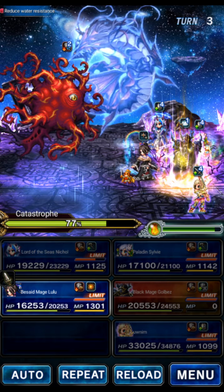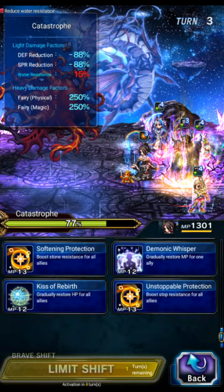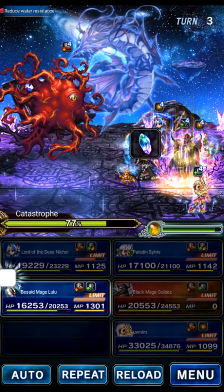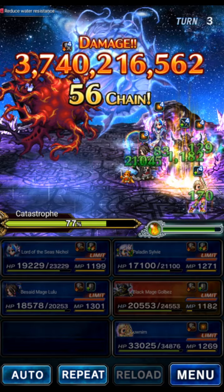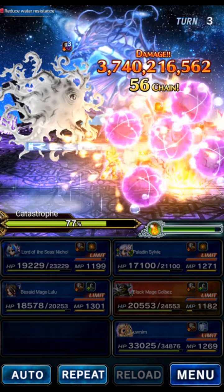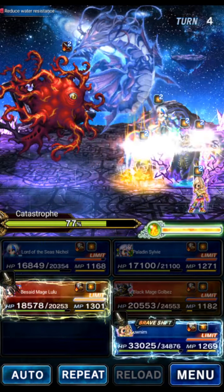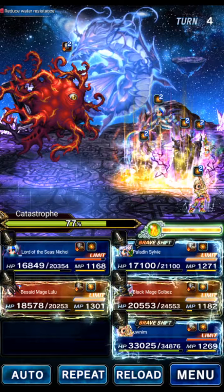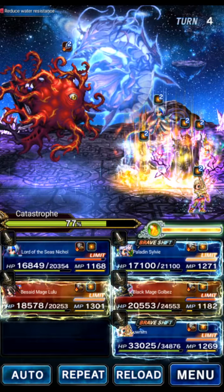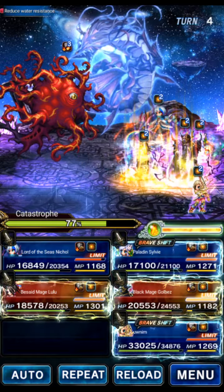Every third turn of his rotation — it's a four-turn rotation — every third turn in phase one he dispels. We need to Nethicite on that turn, and I'll have those turns marked in the turn chart. Make sure Nethicite is the last action, otherwise you'll Nethicite your own spells like Shell or Meteor and won't block the dispel. Always make your Nethiciter the last action.